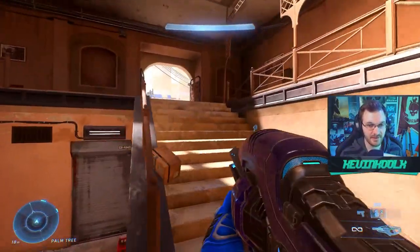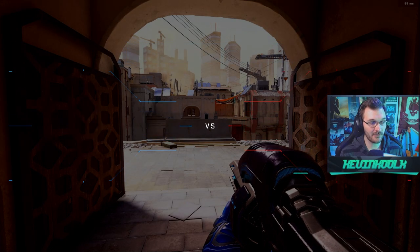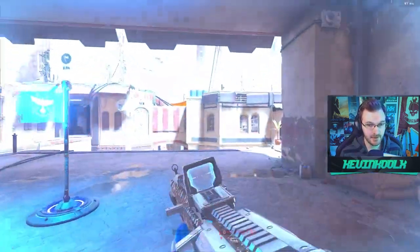The tough part about this is that the motion sensor — as long as you're using it — it's pretty tough to flank around, especially on a map like Bazaar where you just have these tunneled areas where people have to go down.